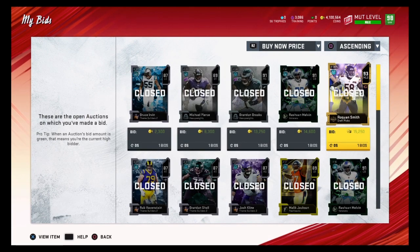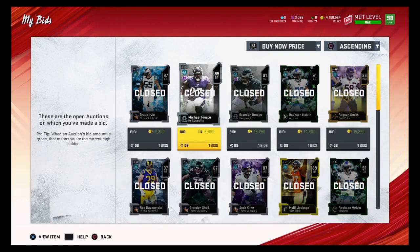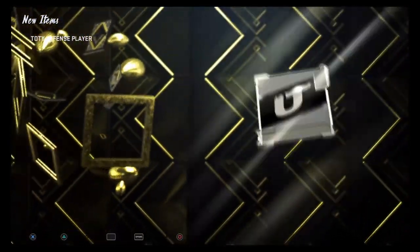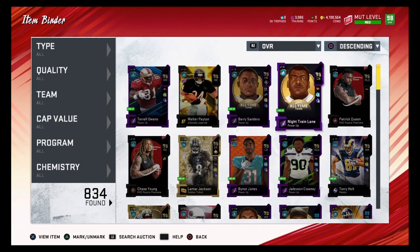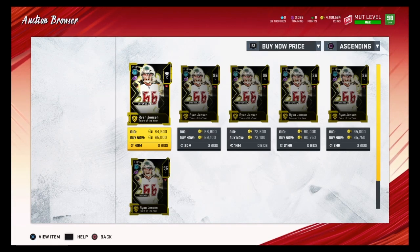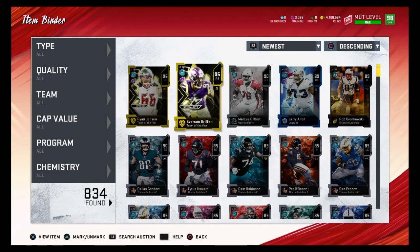We got our pack! Let's add up total spending: 15k for the 93, plus another 15k, plus 13k — that's 43k, then 51k, then about 53k total. Hopefully we pull Zach Martin, George Kittle, or Russell Wilson. We pulled Ryan Jensen — that's a decent pull. Ryan Jensen goes for about 60,000 coins on the auction house, so we made about a 10k profit. Not bad, though I wish we could have pulled something better.